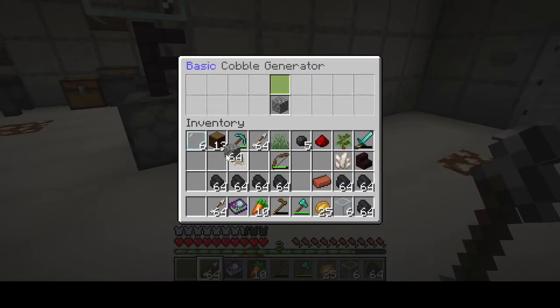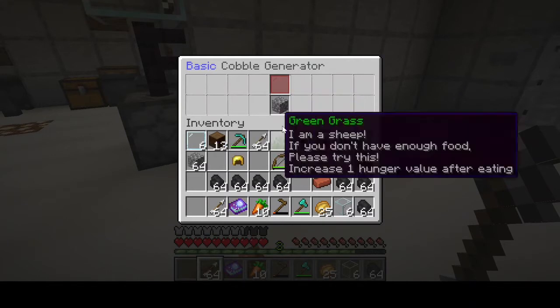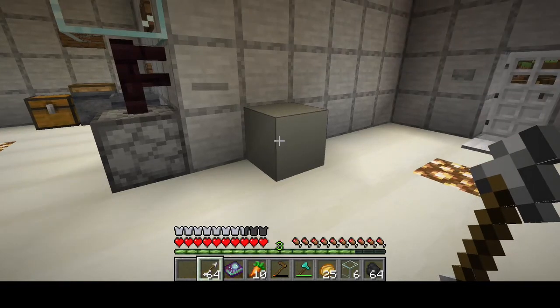We have a cobblestone generator, and every time it fills up we have to pull out the stack of cobble. It's nighttime so it's not generating right now, but when it's daytime I'd like this to generate on its own and pull it out on its own. Normally I would set up network nodes, which we're in the process of doing - we're going to need hundreds of nodes for this entire base.